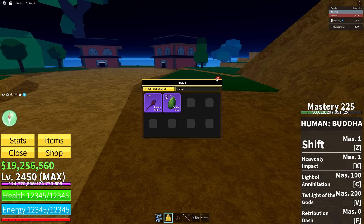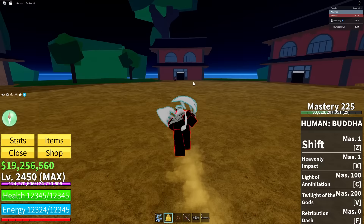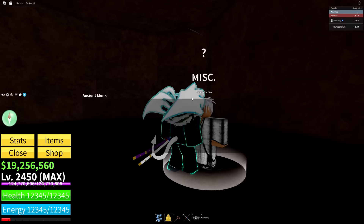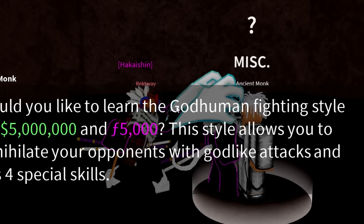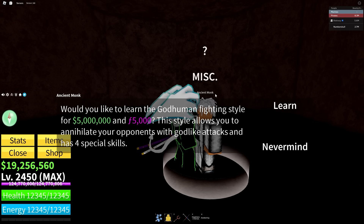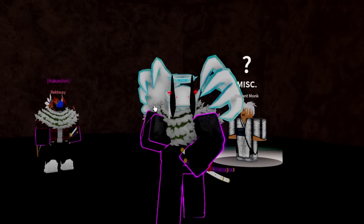Let's go ahead and go back to Floating Turtle and talk to that Ancient Monk. It's so dark in here but there he is. Would you like to learn God Human fighting style? 5 million and 5,000 frags. This fighting style allows you to annihilate your opponents with godlike attacks and has four special skills. Let's go ahead and learn it. God Human learned! We finally got it, guys.